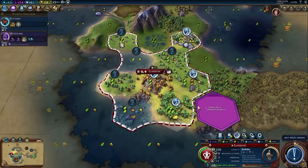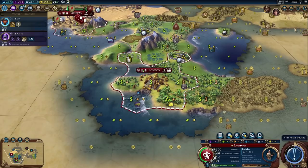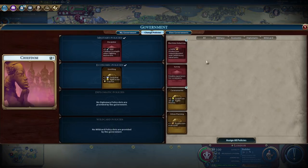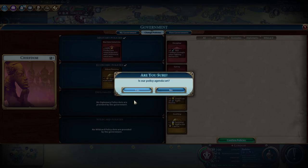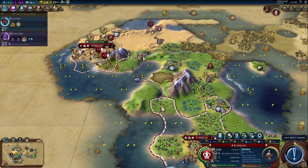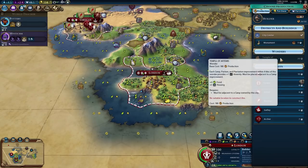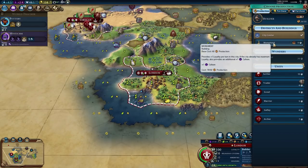Temple of Artemis is 180 production and we're at maybe 7, so it's going to be like 40 turns. Our production just isn't good enough to build that early wonder. Actually we can flip a tile — let's do plus production instead of faith, since I don't need faith anymore. I don't think I want to produce units right now. We want to pop out a galley here soon. So we have slightly better production, but it's still going to be really slow. I do want to grab this monument though.